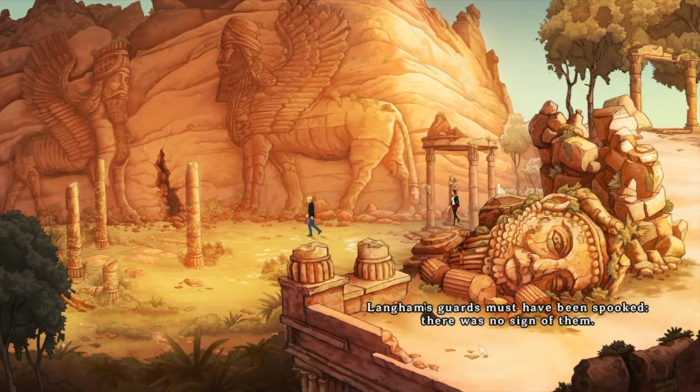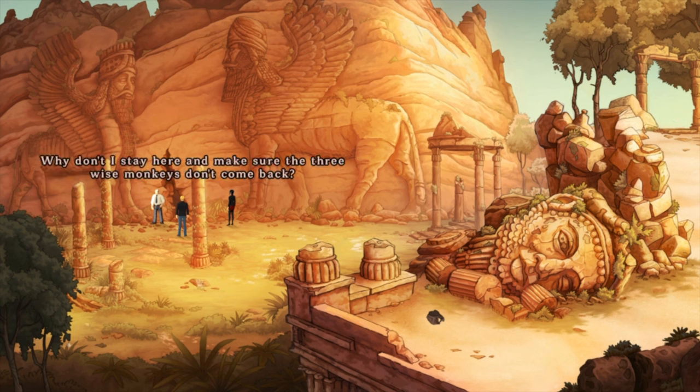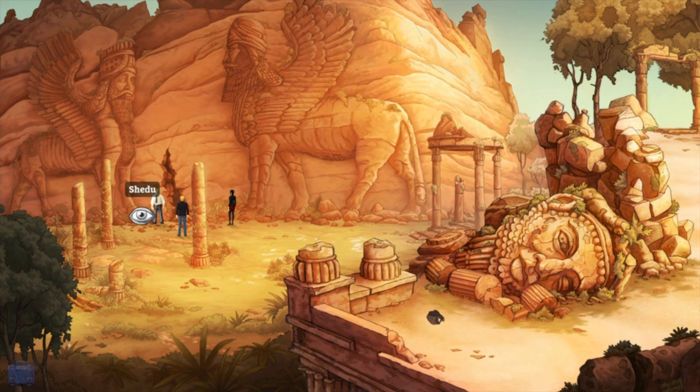A few minutes later — Langham's guards must have been spooked, there was no sign of them. All right, let's get in there. The only thing we can do now is just get in — it looks dark. I have a lighter. I ain't going in there — tight spaces give me the heebie-jeebies. Why don't I stay here and make sure the three wise monkeys don't come back? You have a gun — you could have actually done something to them instead of using the goat. Well, actually, the goat was definitely better.